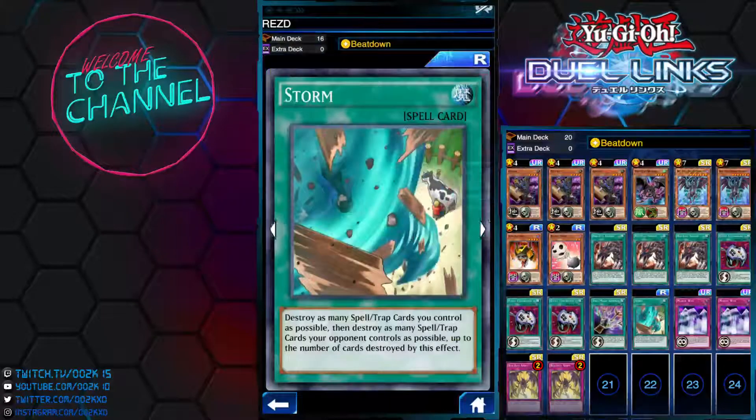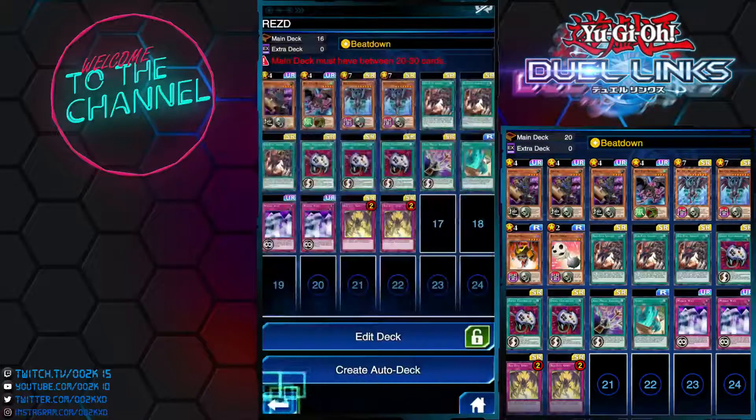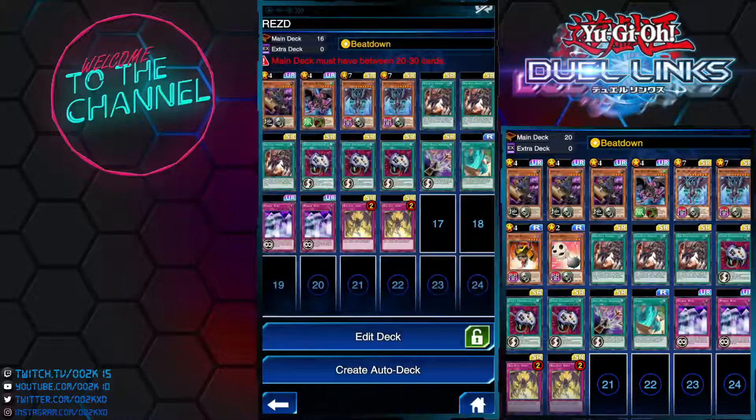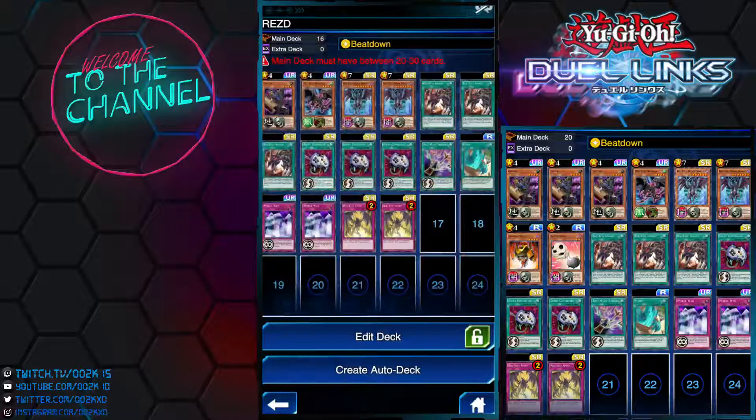That's mainly why we have Storm — to get rid of your dead cards. You may also consider adding a second Anti-Magic Arrows and taking out one of the Red-Eyes. Occasionally running second Anti-Magic Arrows is very good. The optimal version is shown on the side. This is still a pretty good deck and you should consider using it in the KC Cup.